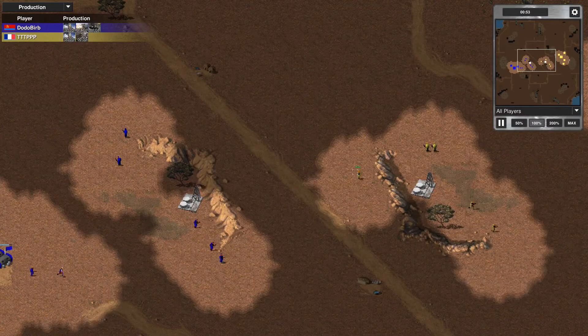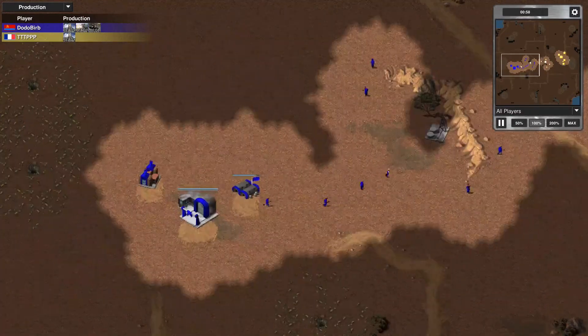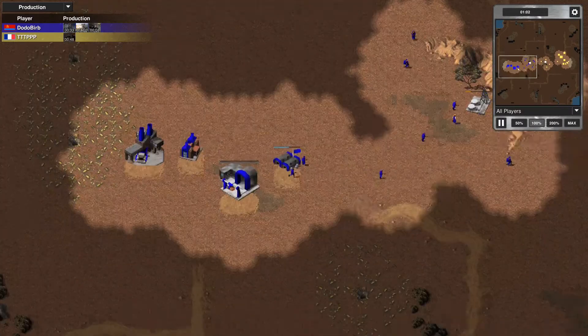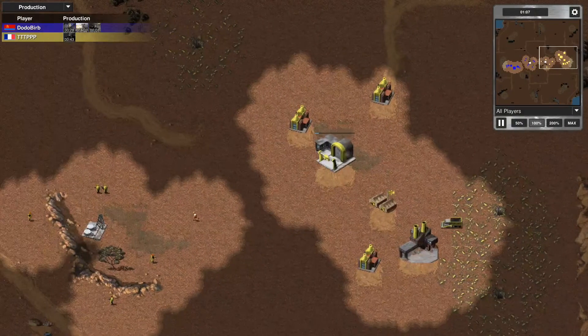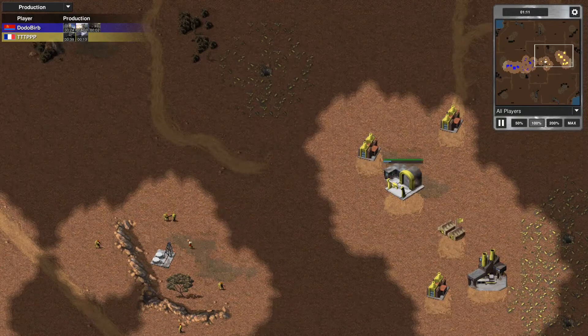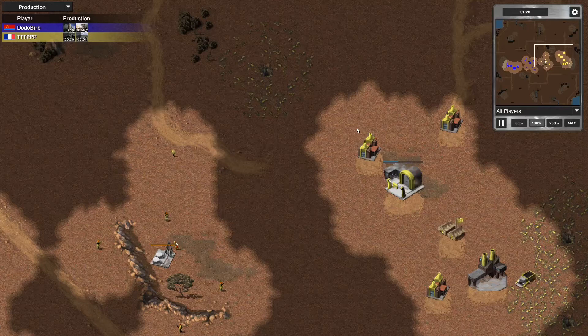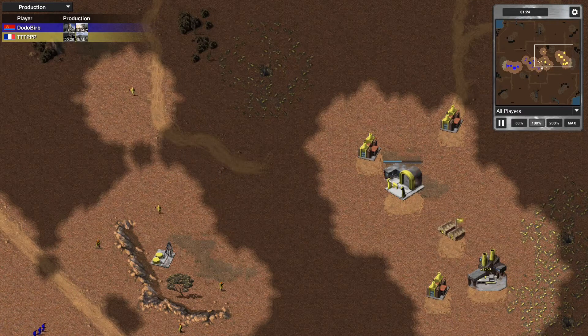We've got an engineer out from Dodo Bird and a slightly more aggressive positioning of the barracks. That's not going to open him up, though, to exploit both of these ore patches at the first couple minutes of the game. Unlike how Triple T has positioned himself with a power plant on one side and a barracks on the other — that power plant's a little bit close. Could have gotten another cell out and been in a better position to place his second refinery.